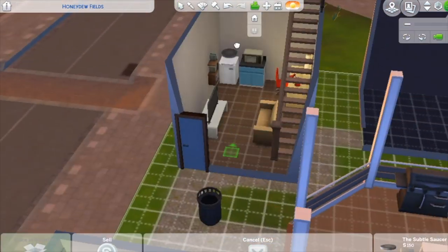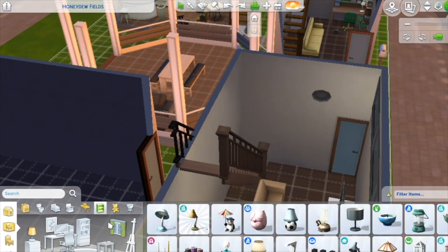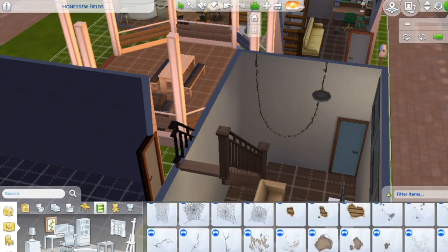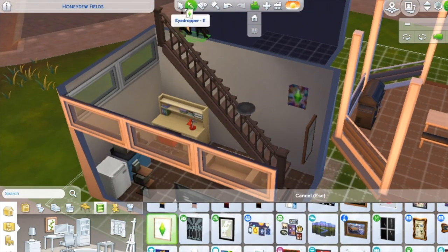Where did I put that bookcase? Oh, I put it over there. Look at how great this looks though — how much do you want to pay for this? Like a hundred simoleons? I don't know. A little lighting over there, paintings over there, some little something-something over there.